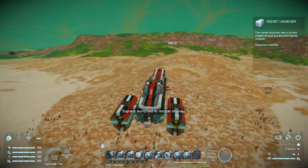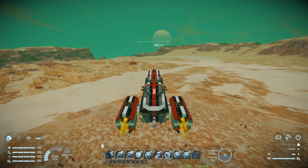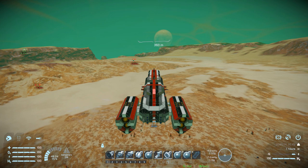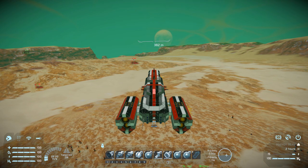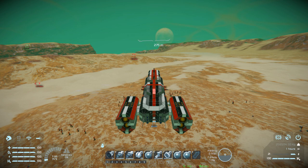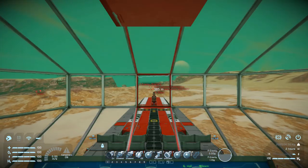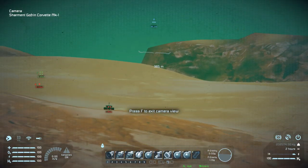Now for a quick thruster test while heading over to the pirates. Going forwards we get quite a lot of speed — not too crazy but good for this size of ship. Stopping is brilliant. Going backwards is slightly slower but still fantastic for this size. Going left and right we've got a nice amount of speed thanks to all those hydrogen thrusters. Going down and up there's a good amount of speed. It's a very well balanced ship — quite a rare thing for large ships. Wiggling the mouse around, we've got nice control with some weight to it, not too floaty.